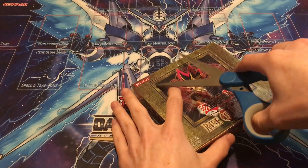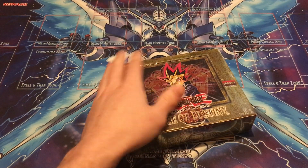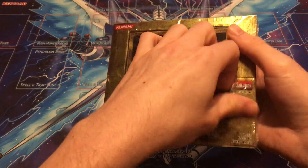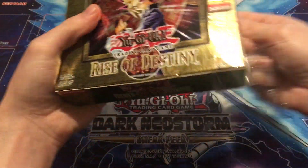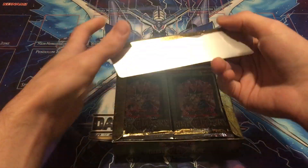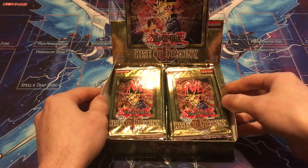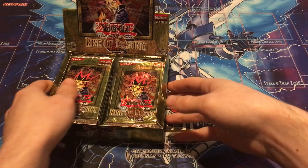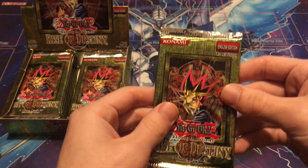I'm just going to slit it here and we are in — no turning back, guys. We are in it to win it. Hobby box Rise of Destiny first edition, from 2004. We just cracked it open. No weighing packs, nothing weird like that — we're literally going to open up all these packs. We'll start on the right side of the box.